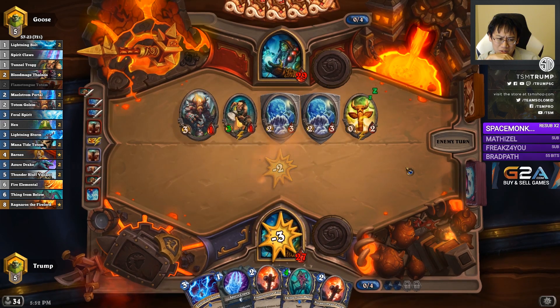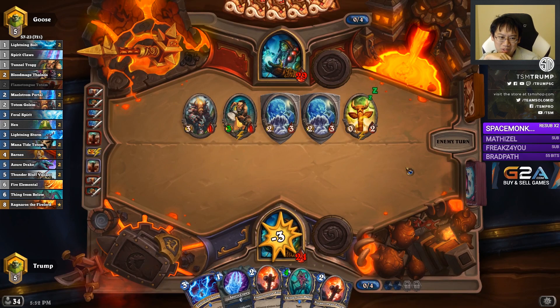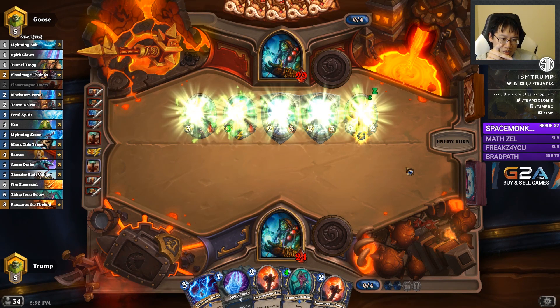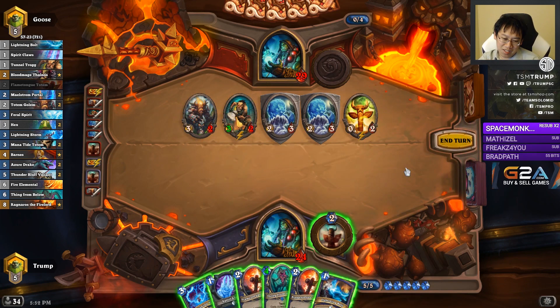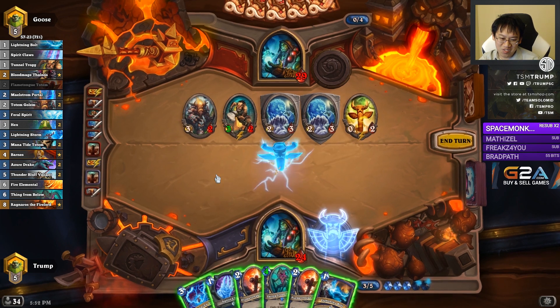I think that's it in terms of cards lost. Oh no, and Feral Spirit. He's gonna lose Tunnel Truck, Totem Golem, Feral Spirit. But I'll lose Lightning Storm. And I'm gonna roll this open first.